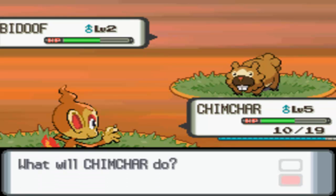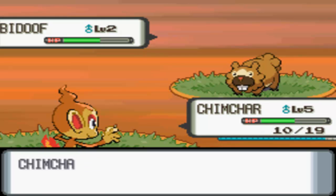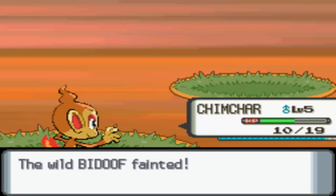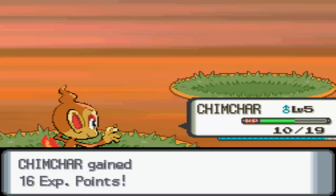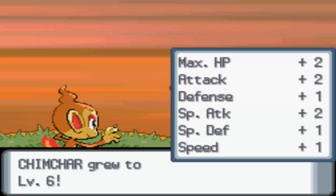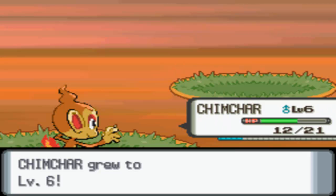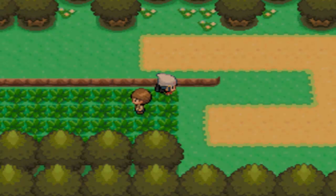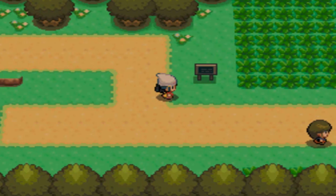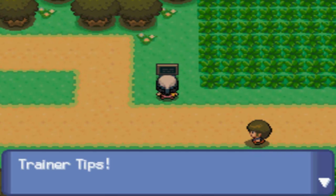Another thing a little different than what I usually do: all the HMs we get, we're not going to be teaching them to our actual team Pokemon that I'm using for the Elite Four and throughout the game. We're actually going to be teaching the HMs to, quote, 'HM Pokemon,' unquote, as my boyfriend likes to call them. So I'm going to be teaching them to random Pokemon that I catch. He made a list of certain ones that I need to catch to teach the HMs to, which is pretty cool.